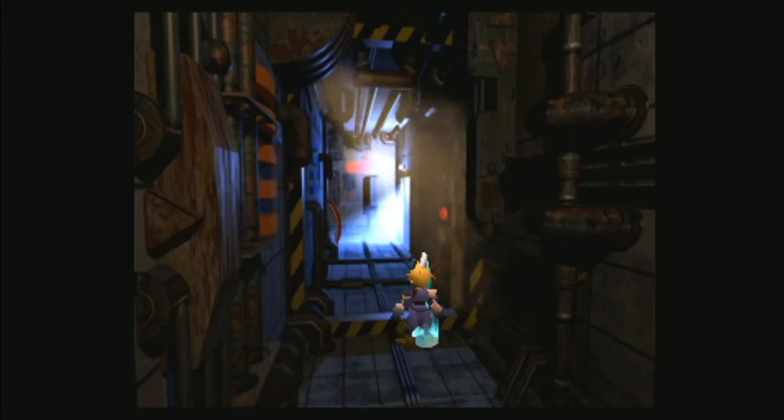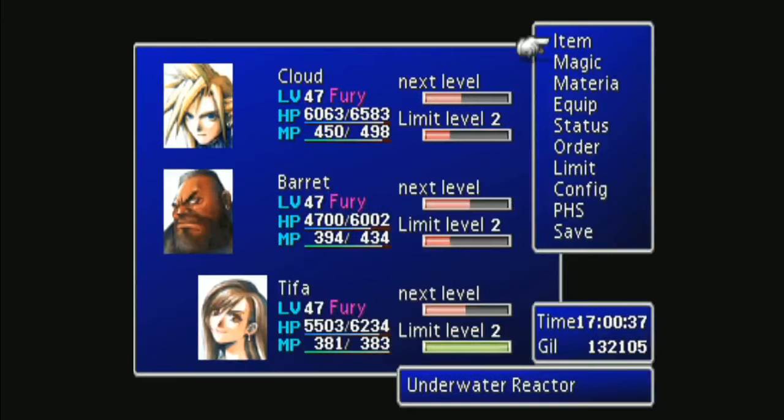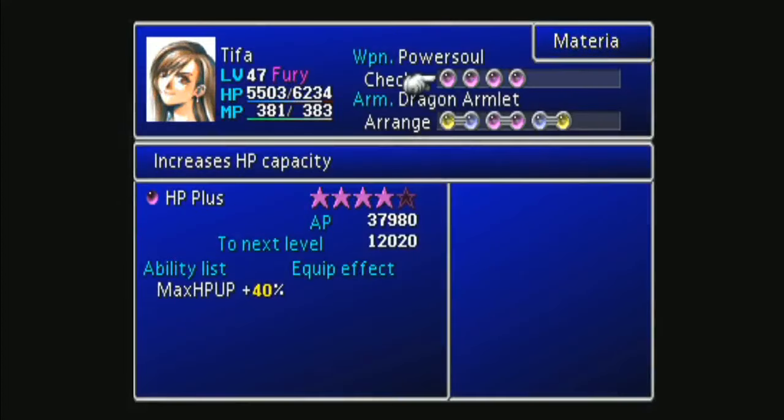Alright, hello everyone. I started playing FF7 recently again, which is pretty funny because I started playing it like the day before the remake was announced. I've been using a pretty interesting materia setup that I found — I saw the speedrun use it and figured I'd give it a try. I have kind of my interpretation of it for a more casual playthrough.